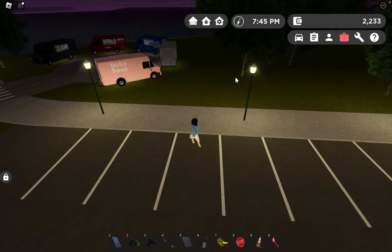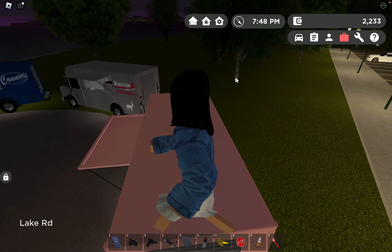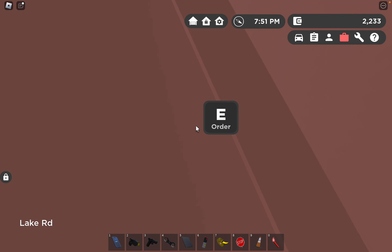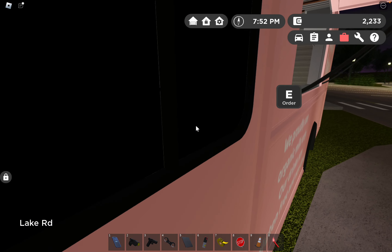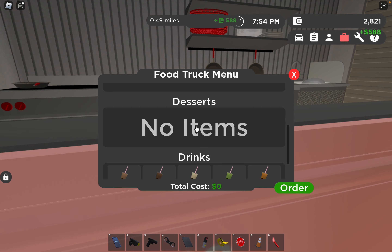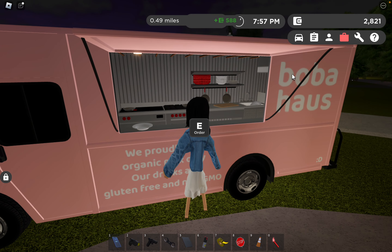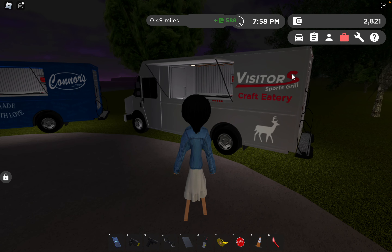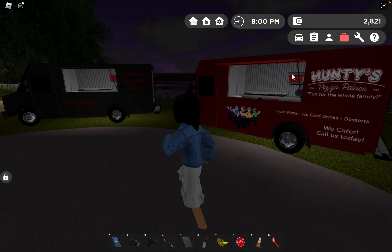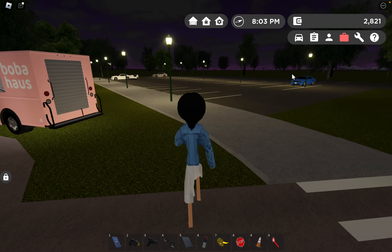There's a new food truck circle right at the park, which I absolutely love. Let's see — there's boba tea from Boba House, a sports grill, and Fiesta Rodeo. All of these are really nice food truck options.